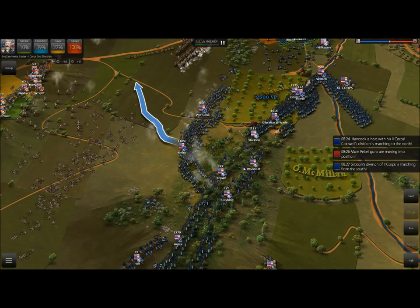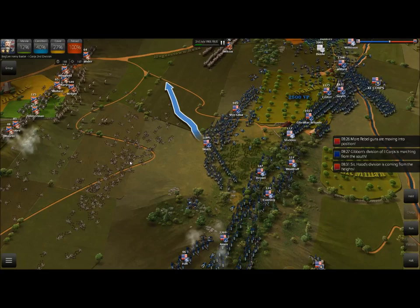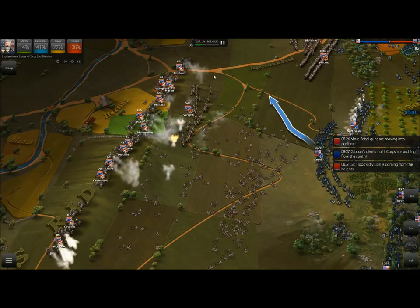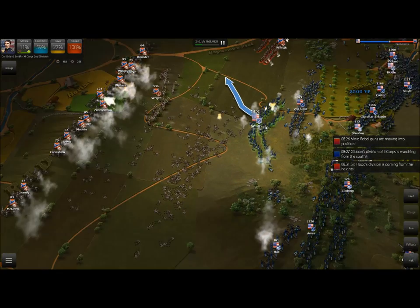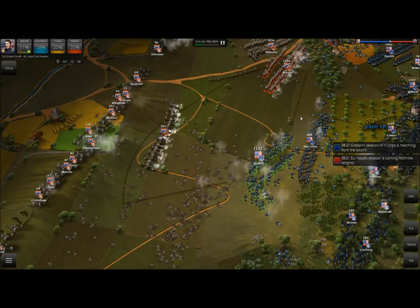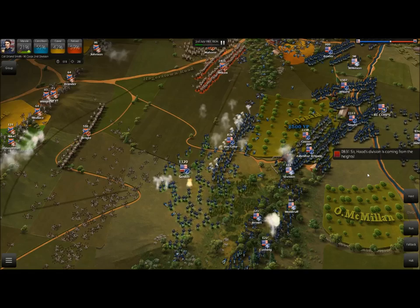As discussed earlier about cannon grouping, Sheldon, Woodruff, Brown, and Cushing are all in the same area, and with continuous shell and canister shot look at what we've done to the Confederate line. The AI is quite intelligent and the Confederates are also massing their artillery together, which is going to reduce Smith to dust before he reaches the line. So we're going to hit the fallback button — there's no way we're winning a battle against 20, 30, 40 Confederate cannons.